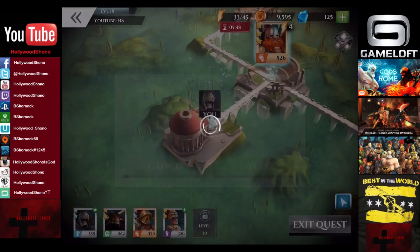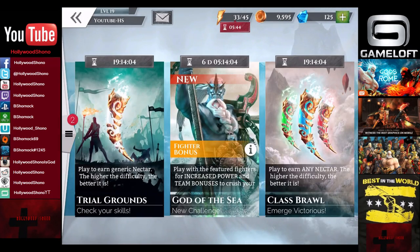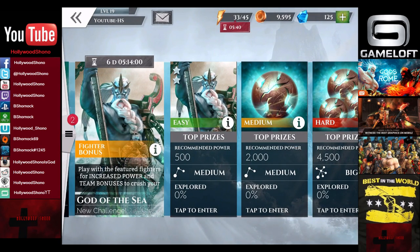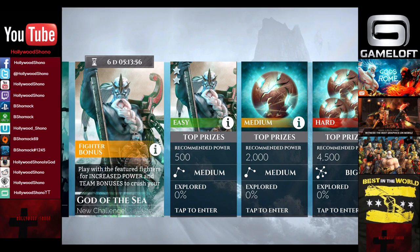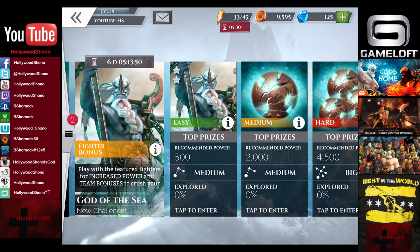Let's exit out. We don't want to be at medium difficulty. So to get nectar it's very important. You also want to try to do the PvP events as well. They do have a God of the Sea new challenge, and the first time you complete it you get an exclusive fighter. You can also get nectar from that too.